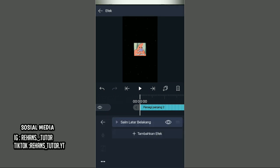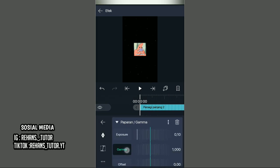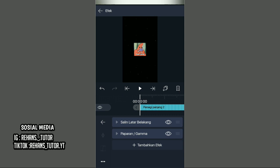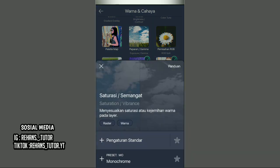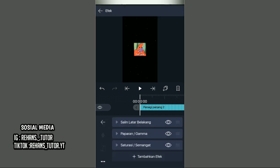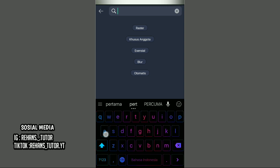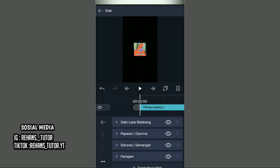After that, go back and add the effect called paparant or gamma. Then change the exposure to 0.10 and change the image to 0.830. Then change the object to minus 0.08. Go back and add the effect. Search in color and choose the effect called Saturasi atau Semangat. Then change the effect value to 0.33.